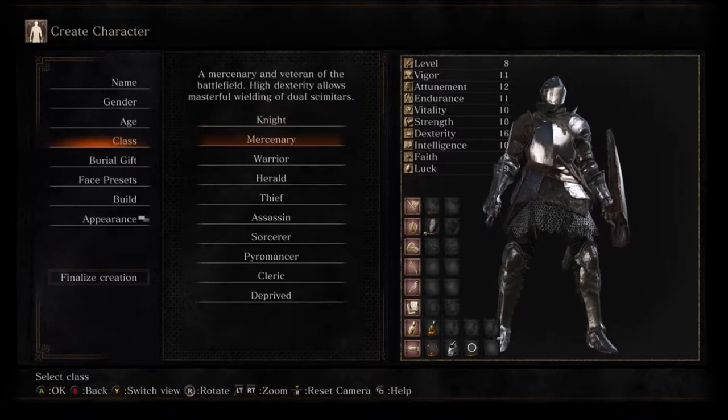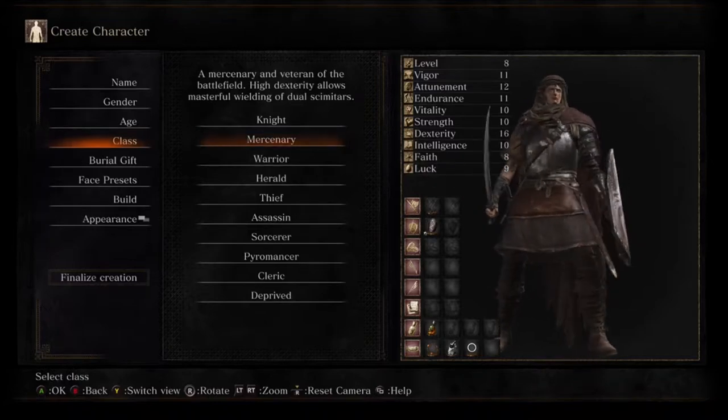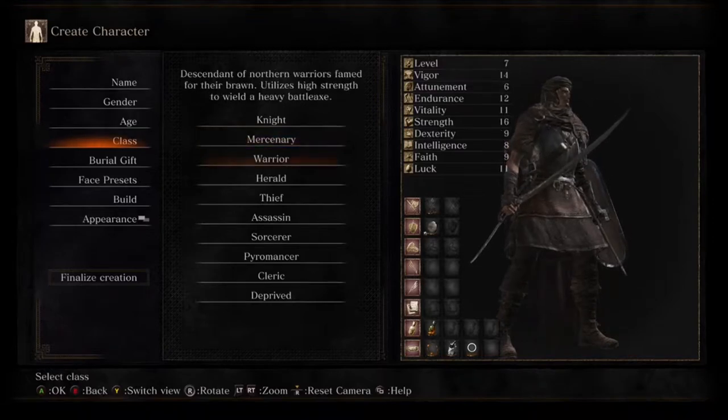The second class is the Mercenary, which starts with dual swords and also a medium-sized shield. It also has a very high dexterity stat. Dexterity means the more you have, the more damage your smaller weapons will do — like your twin swords, daggers, or any of the smaller faster weapons. You're not really going to be using his shield too much because you're normally going to be two-handing his swords, but it is there if you want it.